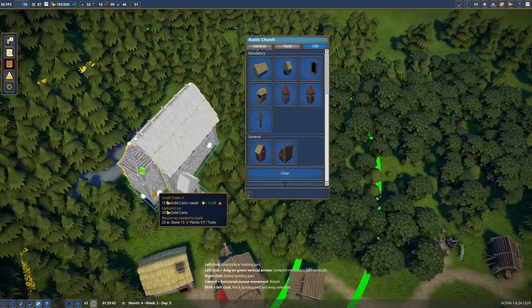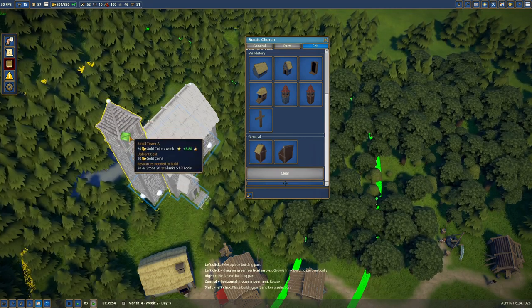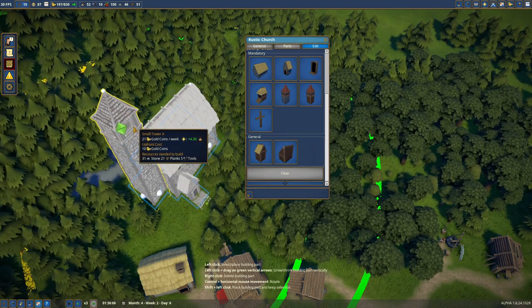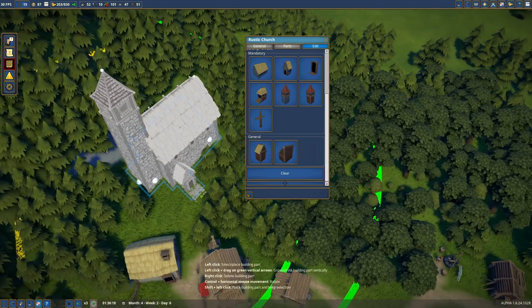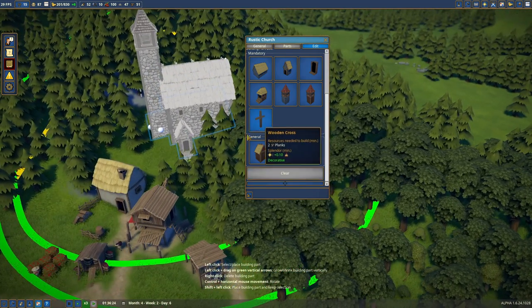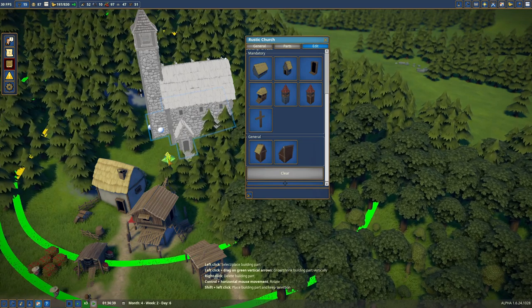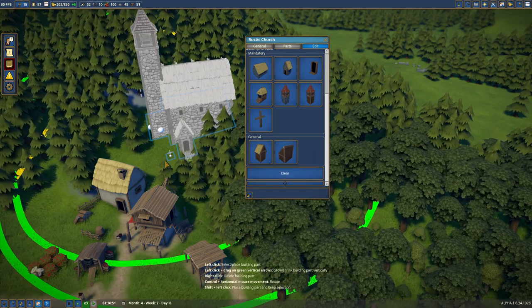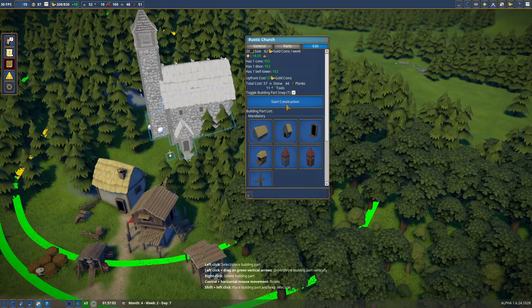It gives some splendor — more splendor is better. Let's do a tower because we like splendor! Put that there and crank it up. Look at that big tower — 4.30 splendor on that thing. Then grab a cross, rotate it, and place it out front. Start construction!